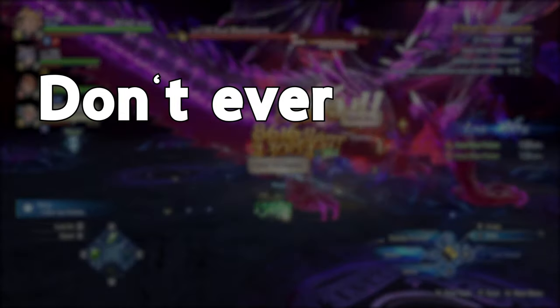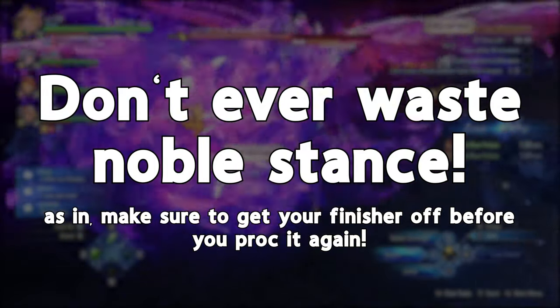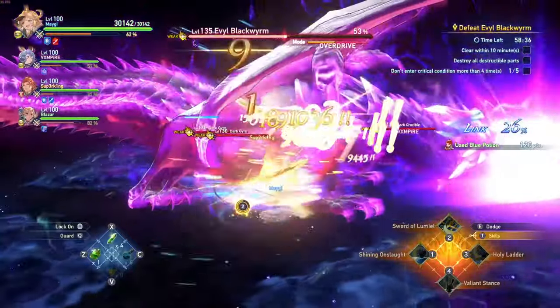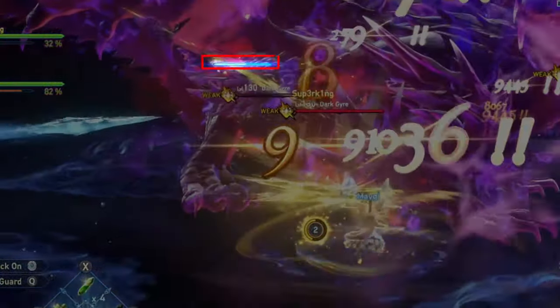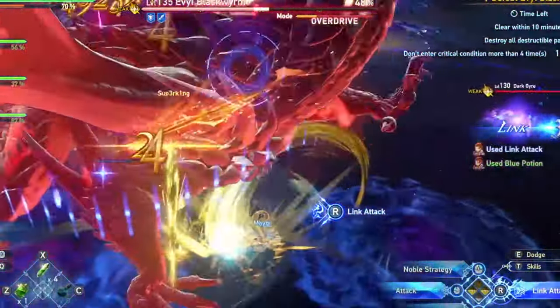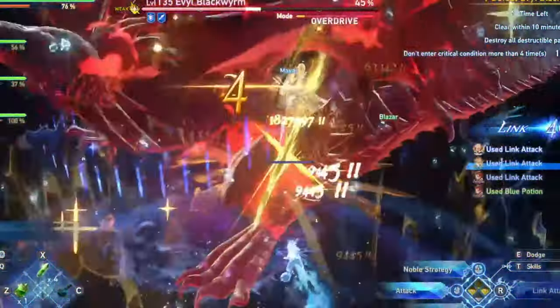Don't ever waste Noble Stamps. This also goes for link attacks. In this example, I see the stun gauge filling up and I cancel Sword of Lumiel early, so I could get my finisher off before the link attack window ends.